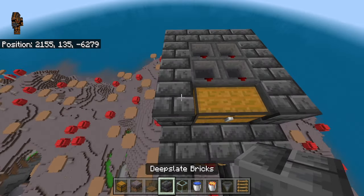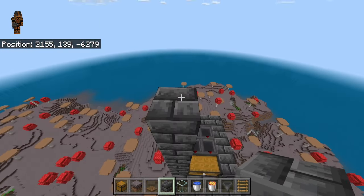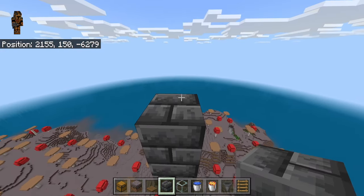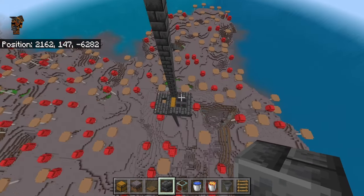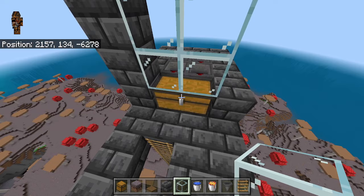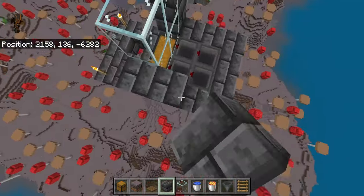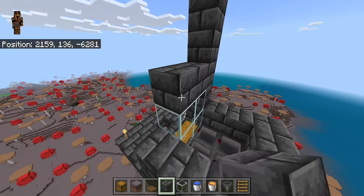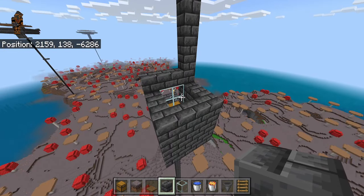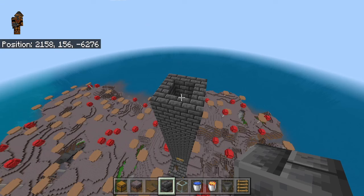Then go over here in this area and go 19 blocks up starting from here — place 1 through 19. Go ahead and crouch and place 4 glass right here so you can see inside the farm and still open the chest. Then place blocks all the way up 19 blocks total, going all the way around, making a tube 19 blocks high. Once done, your tube should be looking like this.